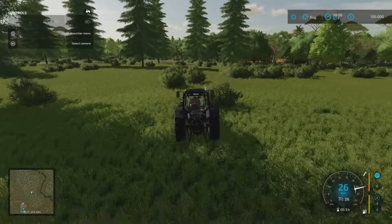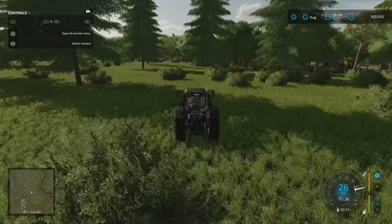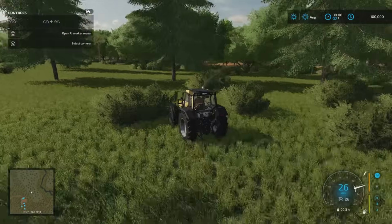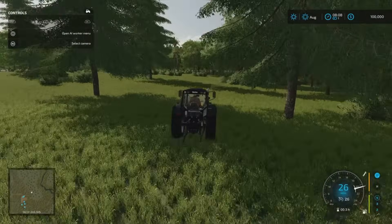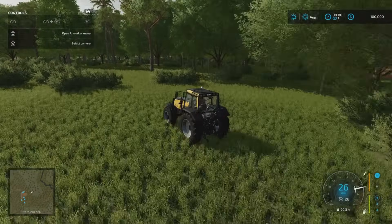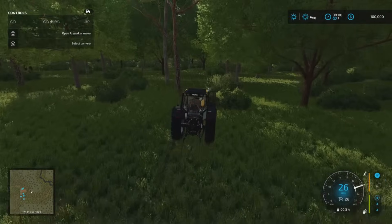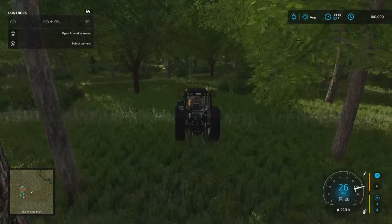So if we whiz over in this direction, we'll get to a thicker part. Then what we're going to do is head east out towards the port and we'll check the port out as well. Now this doesn't have any productions on it - it's all pretty much sell points.